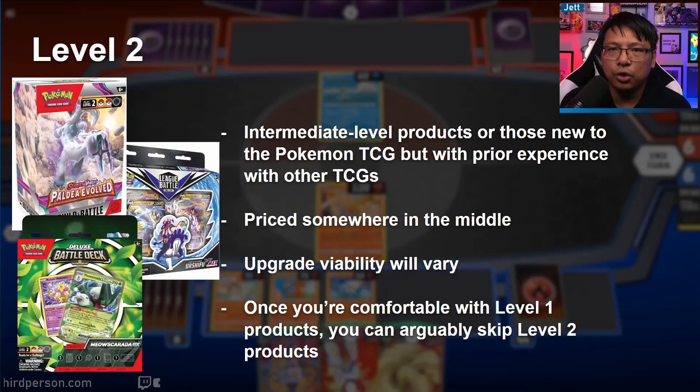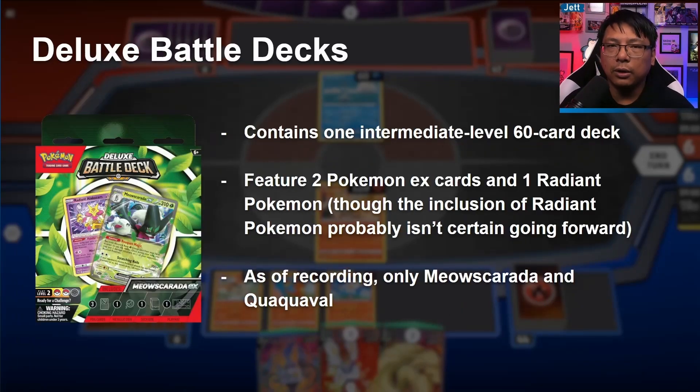Let's move on to level two products — intermediate level. If you've got some experience with card games or TCGs, this is a pretty good place to start. Pricing is somewhere in the middle, and upgrade viability varies by product. Once you're comfortable with level one, you could arguably skip level two entirely. Depending on your experience, you may want to start at level two instead of level one, or if you're already playing at level three, there might be some level two products you're interested in on a case-by-case basis.